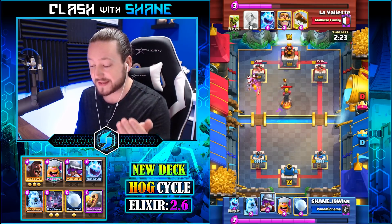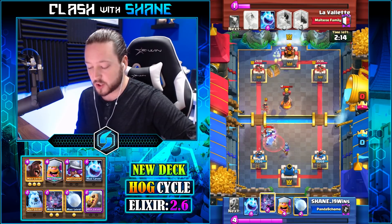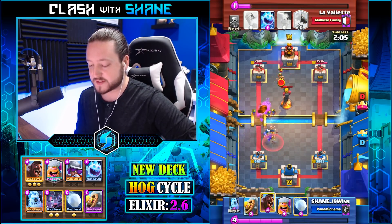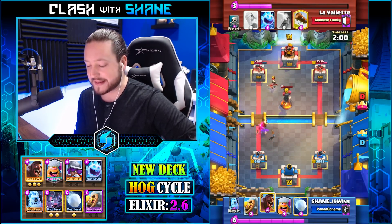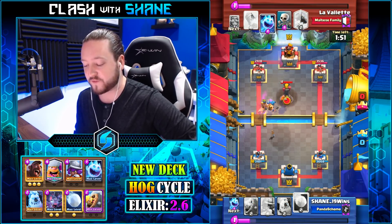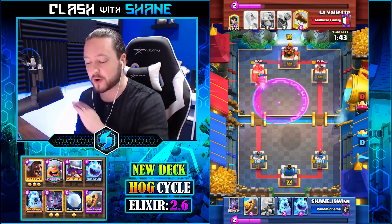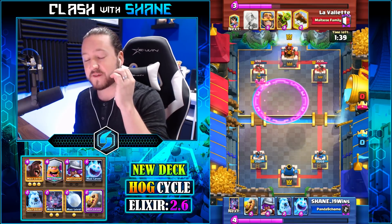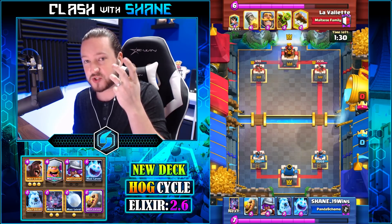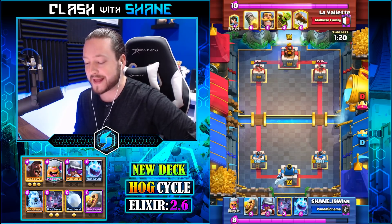He goes princess and skeletons but misses his infernal tower, which allows us to get a huge extra trade and deal damage to his tower. I go snowball and ice spirit for the goblin barrel to save my snowball for offense. Musketeer destroys the infernal tower with the princess — unfortunately the princess destroys the musketeer. Now I use lumberjack in front of the hog rider, then get our snowball ready for the infernal tower. He tries to freeze with the ice spirit but lumberjack destroys it — snowball for the skeletons, rage hog rider absolutely destroys that tower.